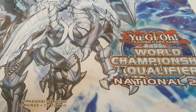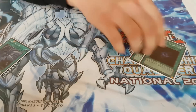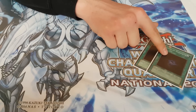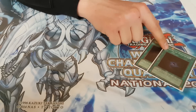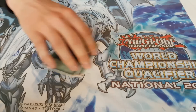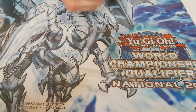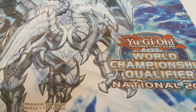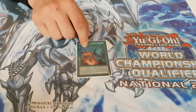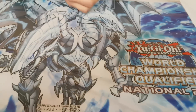On to the spells — we play three Twin Twister, two Allure of Darkness. It's kind of a clutch card, really. Today it did really well at points, but then there were times where you only opened one dark target and it was a bit risky, but I'd still go with it. One Raigeki. Two Dark Hole. One Stumber. One Upstart. And one Foolish.